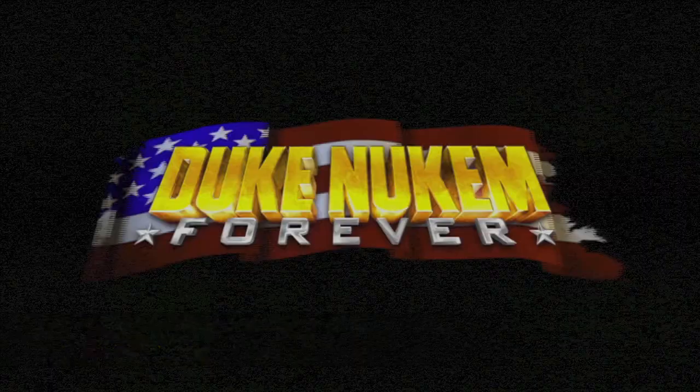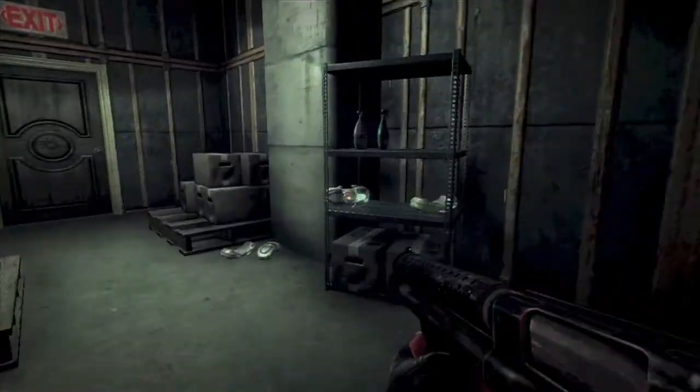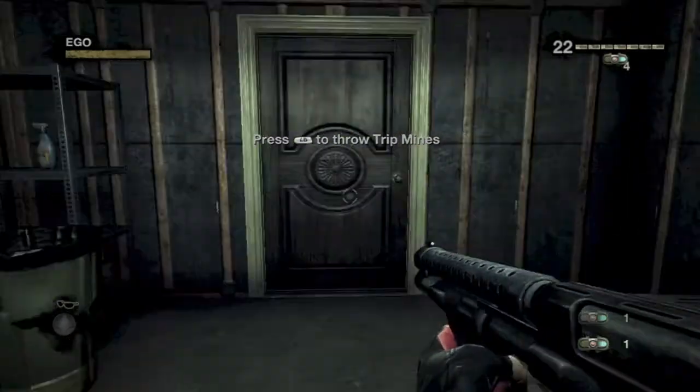Hey everybody, it's John here from vidgamiac.com. Here we are today back in Duke Nukem grabbing the Trapper achievement, which is found at the end of the level, the Lady Killer. This is right after we get the Trip Mines in this closet right here.